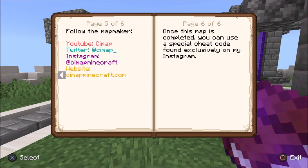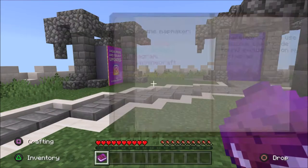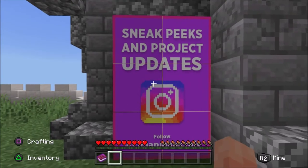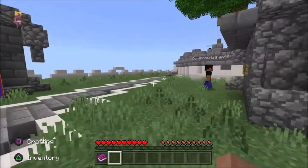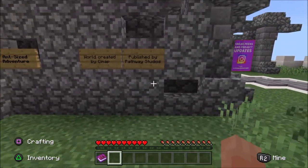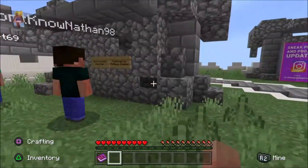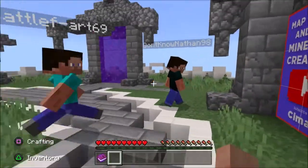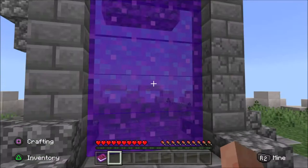I hope you enjoy this map. Follow the map maker: YouTube — Cimap, Twitter — Cimap, Instagram — Cimap Minecraft, website — CimapMinecraft.com. Once this map is completed, you can use a special cheat code found exclusively on my Instagram. There's a lot of self-promotion in here. World created by Cimap, published by Pathway Studios. Can I subscribe to Cimap apparently? Alright, start map — I guess I'm going to start map.